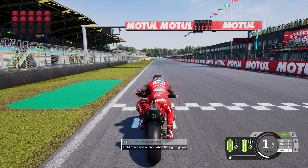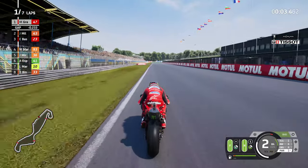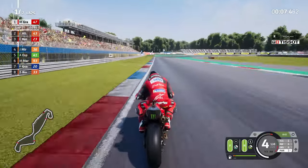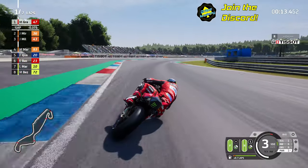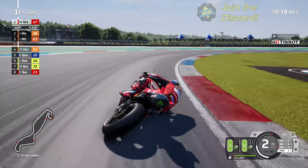So here we go then guys from the best possible spot in the sprint here in the Dutch TT. Today's video will only be us on power setting 1 against the 120% difficulty AI. Let's see how things materialise - already going into turn 1 it looks pretty damn good for a start, with the lowest power option in the sprint on the softest tyres available.